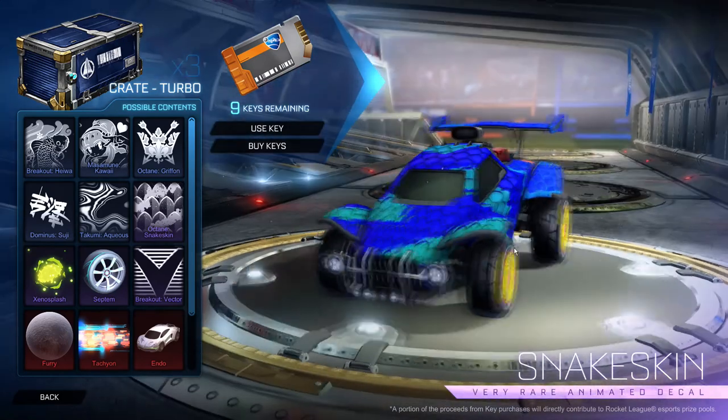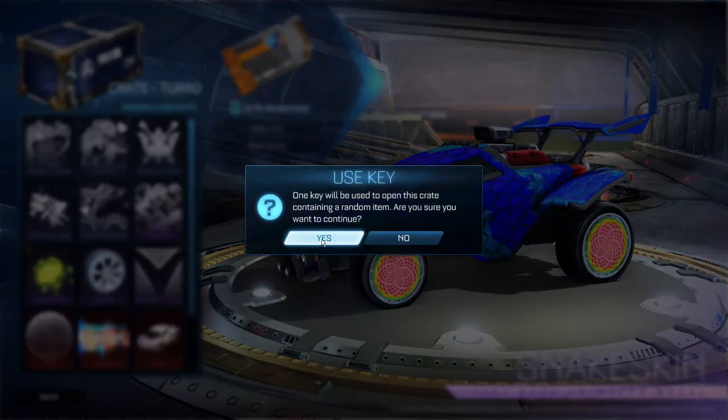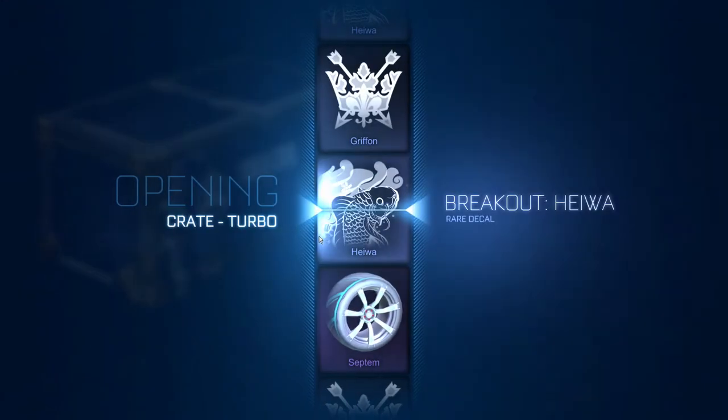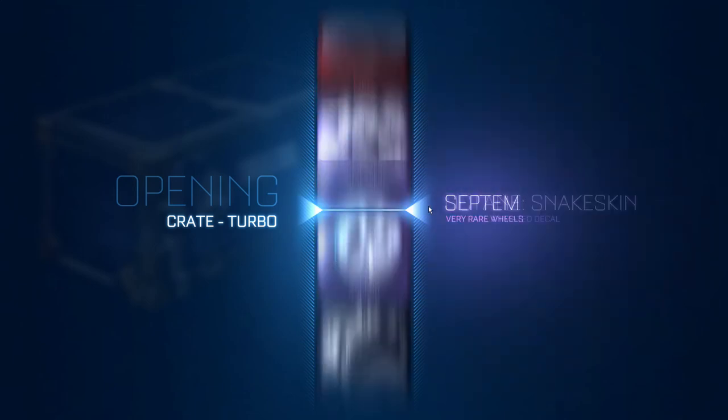Octane Snakeskin — sweet! Oh my gosh, this might be my favorite crate. Actually I don't know — it might be my favorite crate. I like CC4s too, just because the Zombas are in them. I don't know guys, I'm not smart.